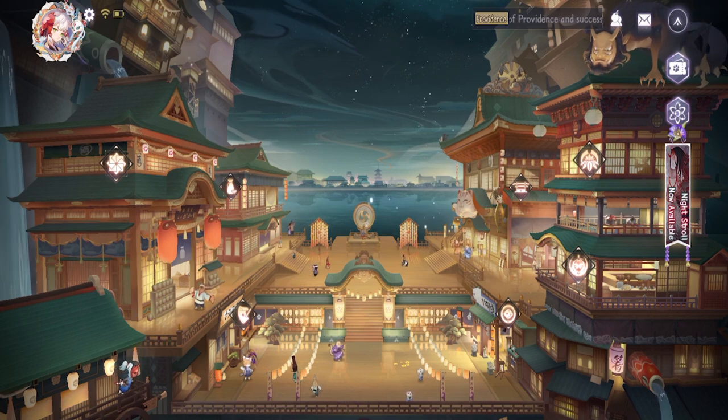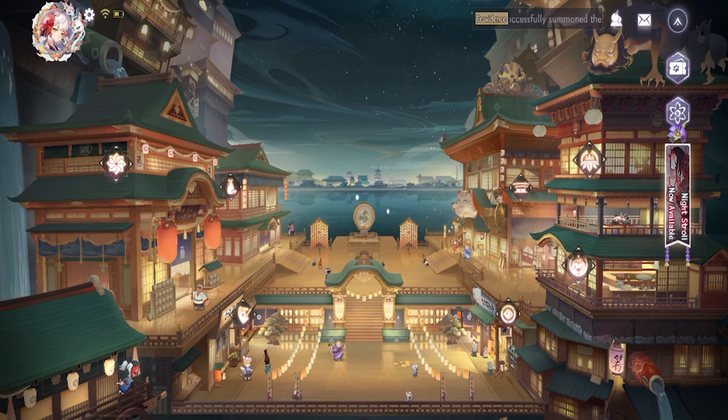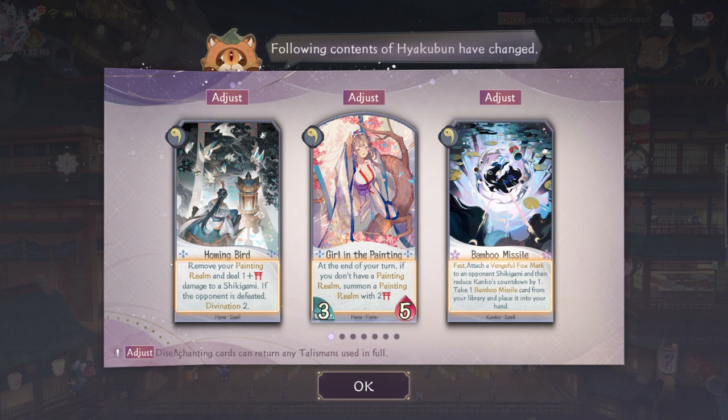Before we start the video, we got a couple of cards that got nerfed and buffed, so let's talk about that for a bit. For those who just want to see the deck, you can skip ahead with the timestamp. First up with the nerf: Kanko's Bamboo Missile got nerfed and lost the rebound — that is very nice. Kanko was really oppressive because of this card, hopefully now it will be better in ranked. For some reason Hana got nerfed too — I know Fragrance is strong but she needs a lot of setup and she can be easily killed. That Homing Bird losing the draw is really bad for fields because fields already use a lot of cards.